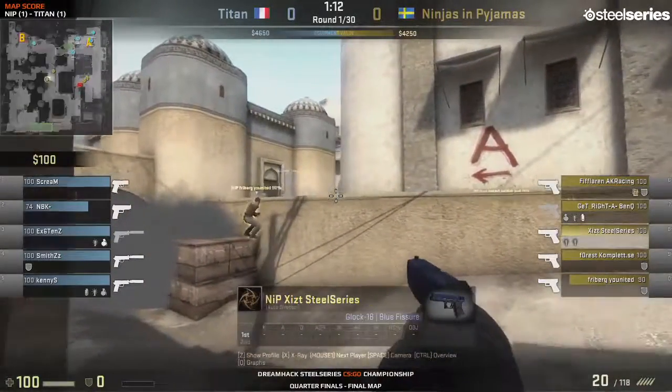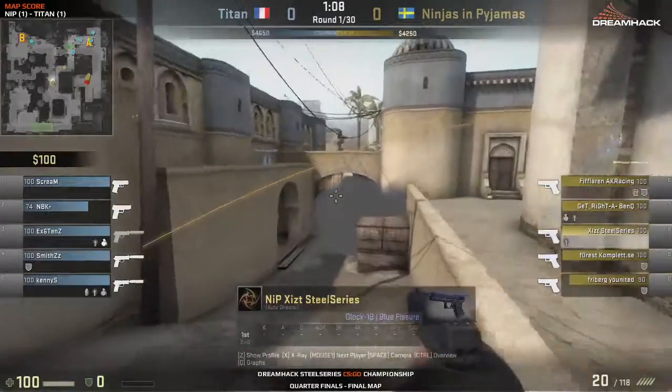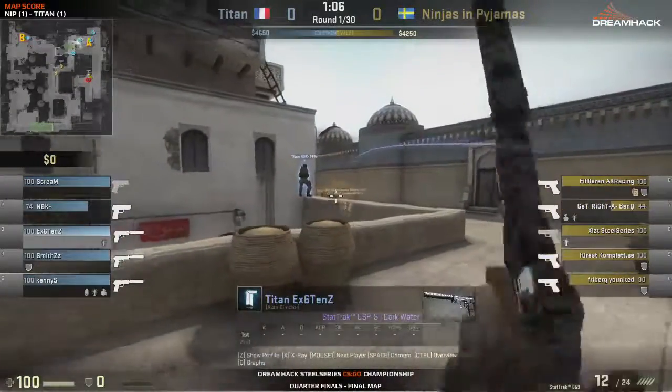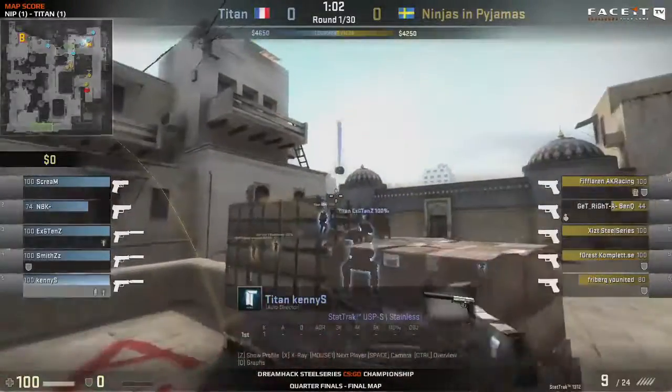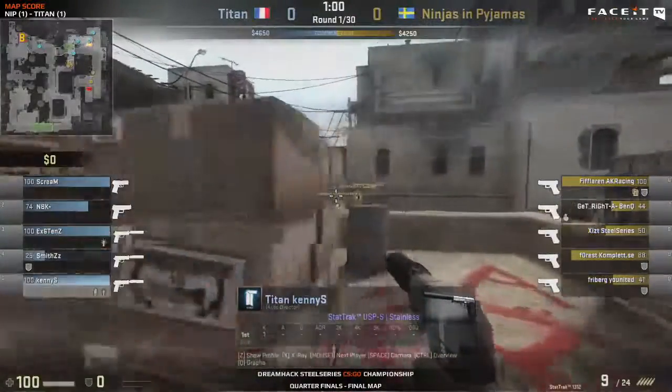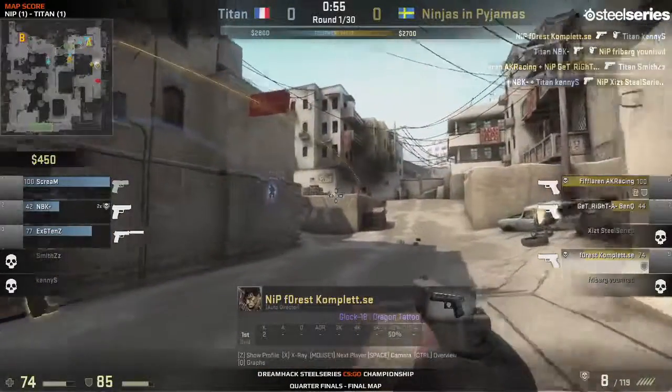They prefer to play the retake on B — that's one of their options here. There's a bit of a read on NiP's movement, perhaps they've looked at some demos. Either way, Titan are going into the defense now with the setup they wanted. They've got the push they wanted — it's just down to making the shots, and NiP are making this a difficult defense indeed for Titan.